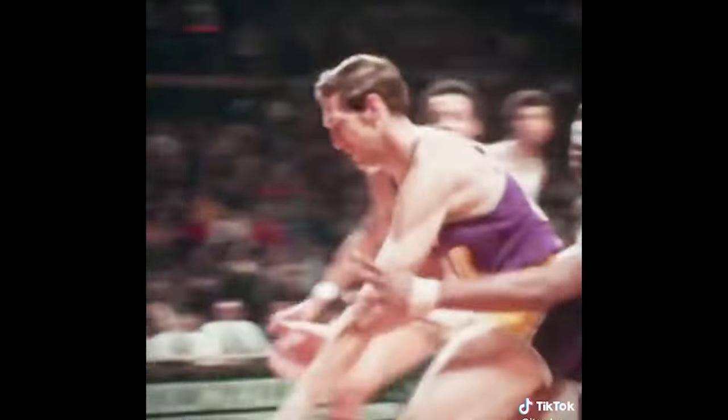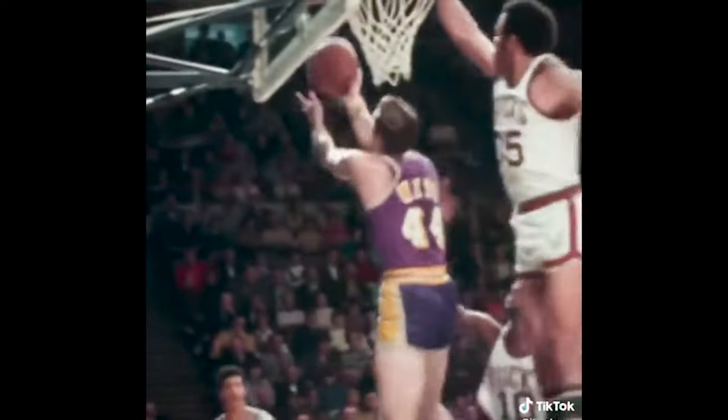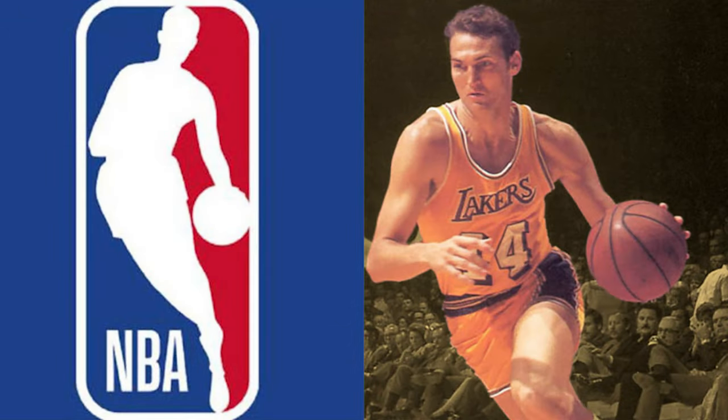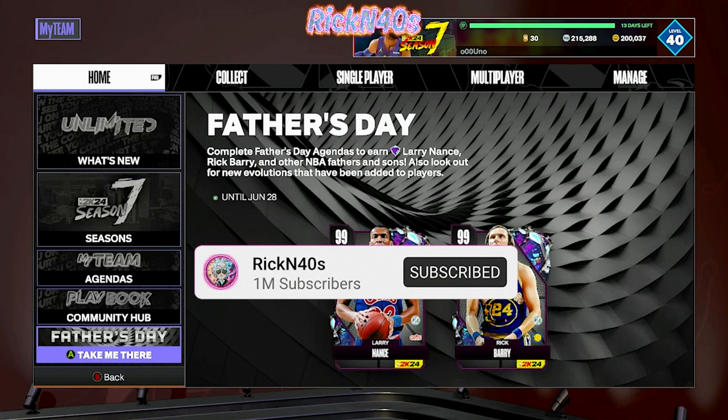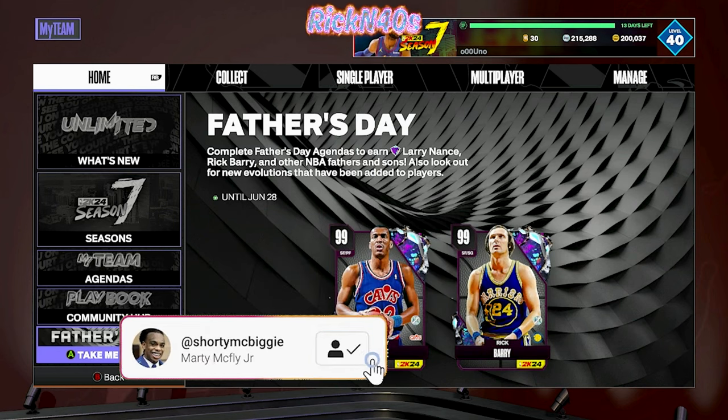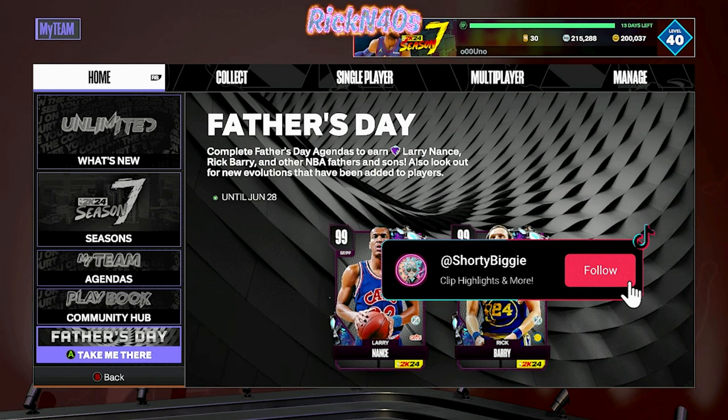Hey, let's start this video off with a moment of silence for the logo — a moment of silence for Uncle Jerry West. This 100 overall card they gave the logo is powerful. So if you know, money spent, you got a super hit rock out of that.